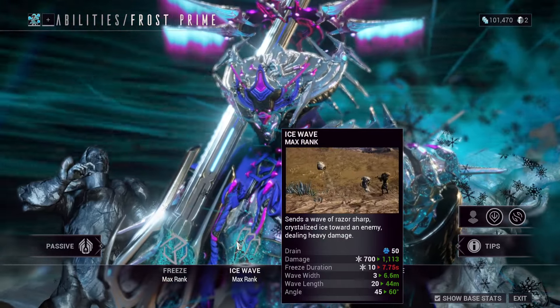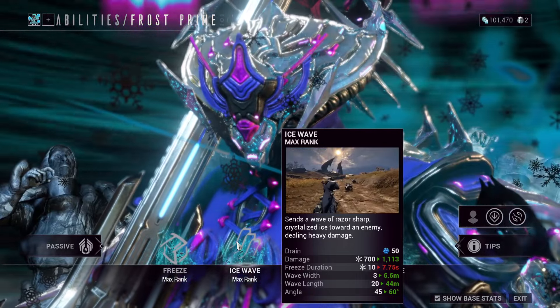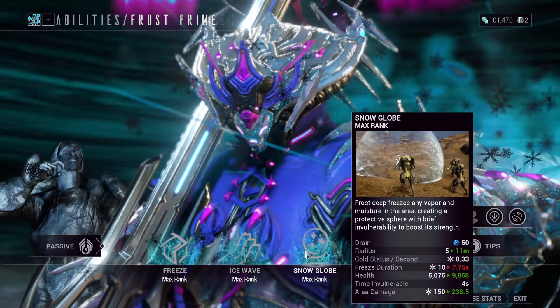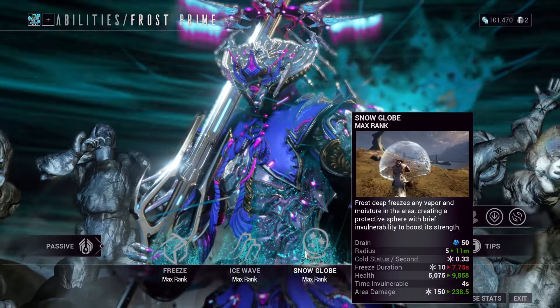Anyways, his second ability is Ice Wave — it's a little cone-based ability. It's okay, not the best ability, not the worst. Actually, Snow Globe got buffed. You can now shoot inside of it and it's got area damage.